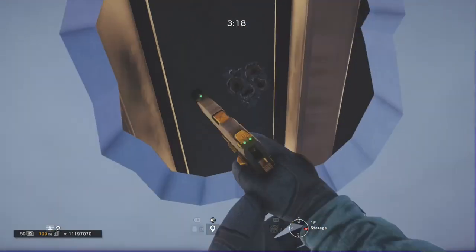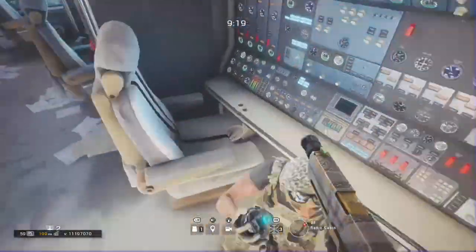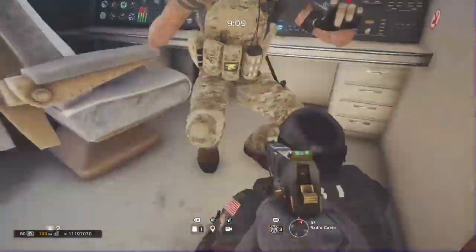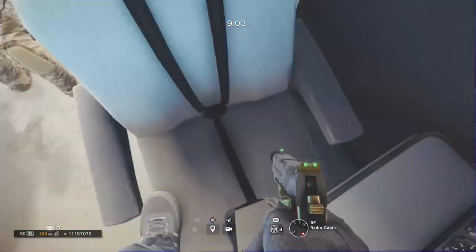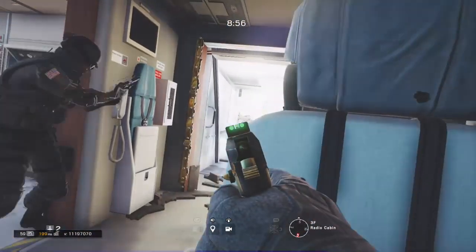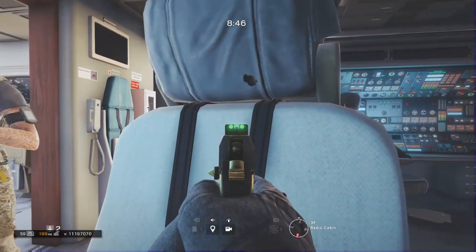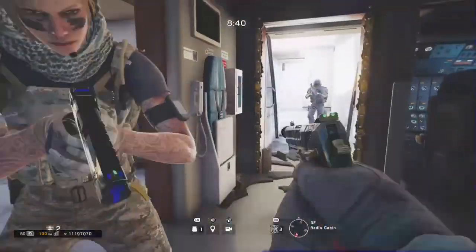These next few are in the cockpit. If you're not really interested in cockpit spots, then just end the video here, because I'm showing three or four cockpit spots and then one for Michael Myers. You just want to do what you see me doing — run on top of your teammates and crouch while you're on the crouching teammate. You're pretty much invisible to people entering the door. They can shoot you through the headrest, but they can't shoot you through the seat, so you just got to keep that in mind.